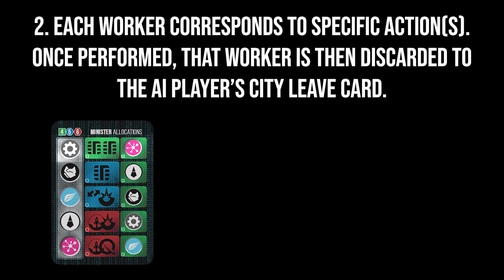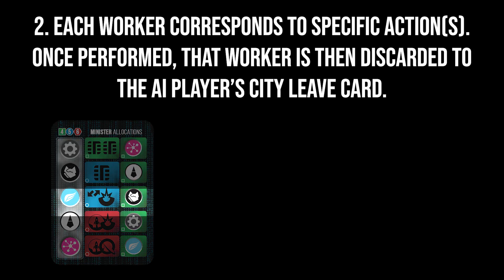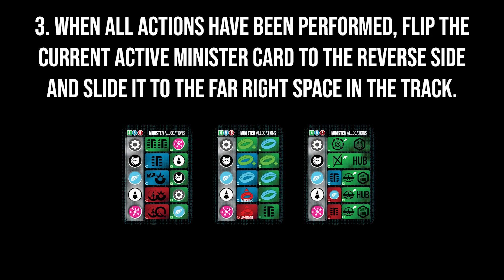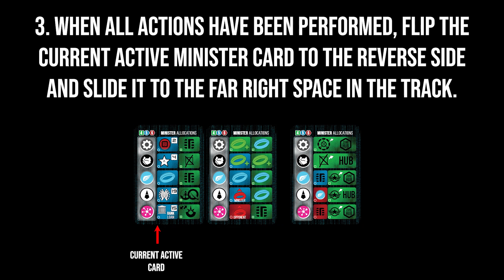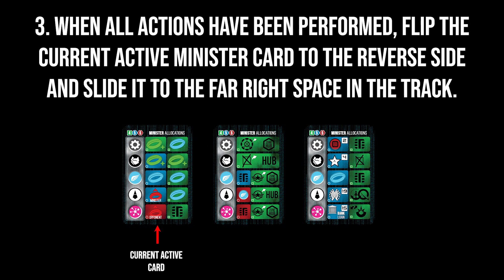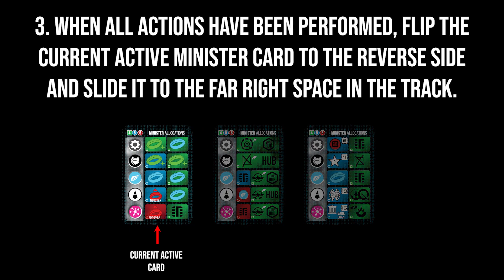Number 2: Each worker corresponds to specific actions and is then discarded to the AI player's city leave card in the usual way. Number 3: When all actions have been performed, flip the current active Minister card to the reverse side and slide it to the far right space in the track. The card that was to its right is now the active card for the next round. AI players only ever perform actions this way — they never place workers into action spaces on their player board or ship cards.